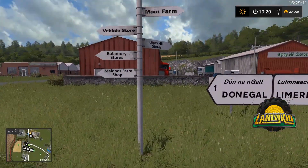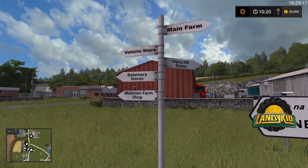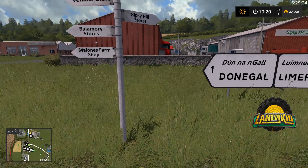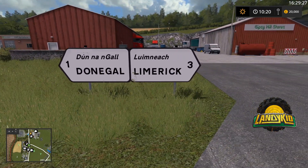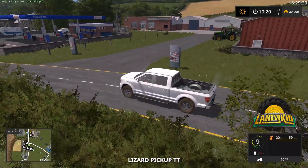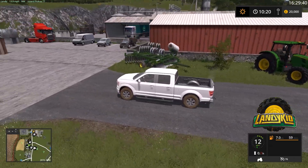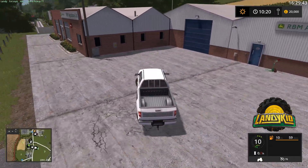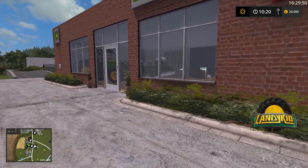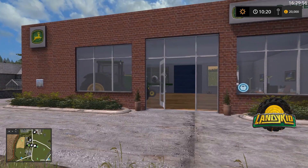Just jumping out to get correct with where the main farm is and stuff to do with the map - main farm, vehicle store, Gypsy Hills Stores, Balamori Stores. And we turn right here into the John Deere dealership - the RBM Agricultural Limited. We've got some John Deere models down here. I think this map is supposed to be on consoles too - we don't know right now about testing for consoles and how long stuff is going to take. So I have no idea when this is planned for release. That is down to Giants and when he uploads it.